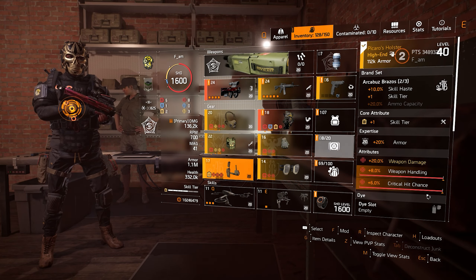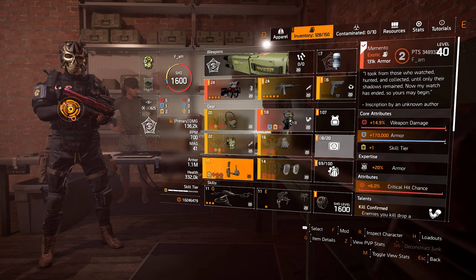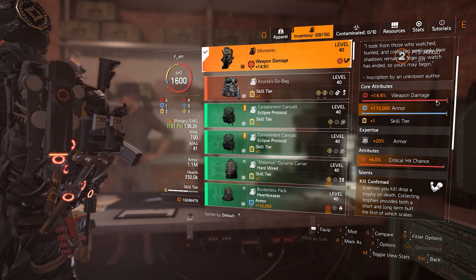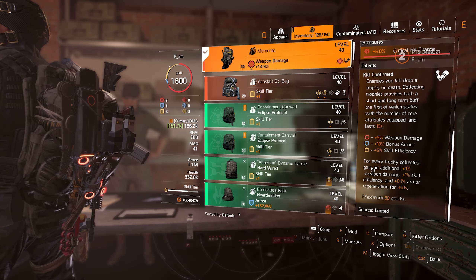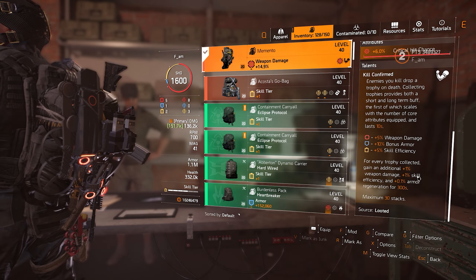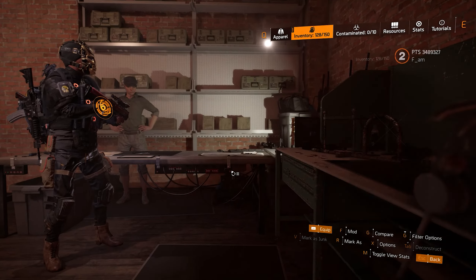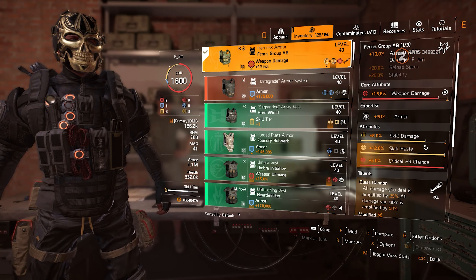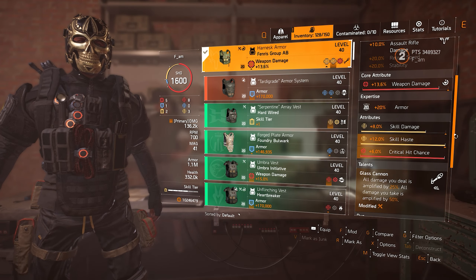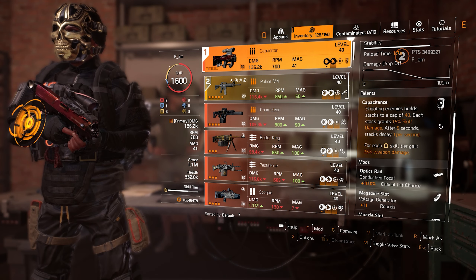Players who enjoy hybrid builds will fall in love with this one. The build you see right now was the first thing I decided to put together and try out. I went with Memento because we get plus one core attribute of weapon damage as well as another skill tier, plus another 30% weapon damage increase from the long-term buff and another 30% skill efficiency. I added a B piece for the 10% assault rifle damage with the glass cannon talent on it, so both my weapon and skills benefit. With so many skill tiers and a hybrid build in mind, Capacitor was the only way — coming with 12% damage to armor, 10% health damage, and a talent that increases both skill damage and weapon damage.